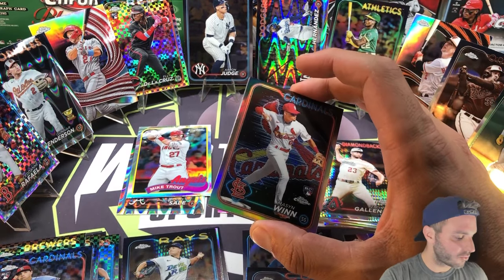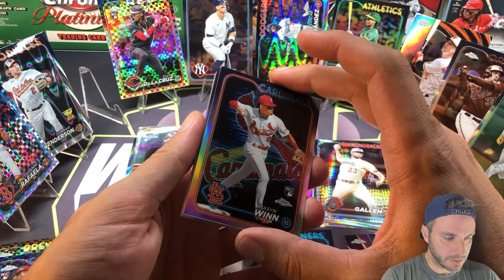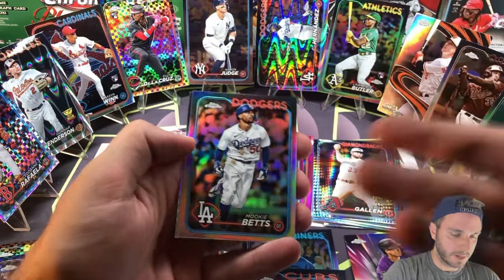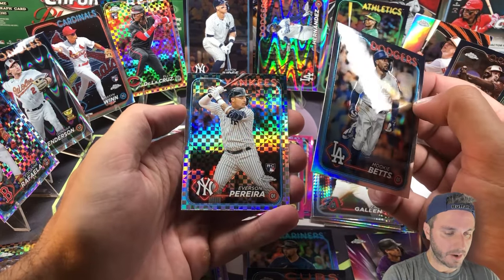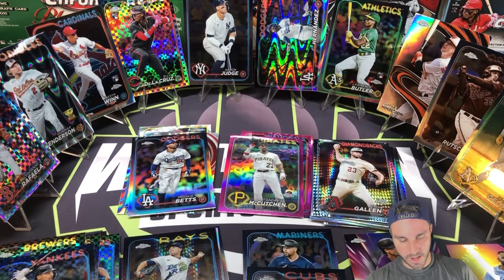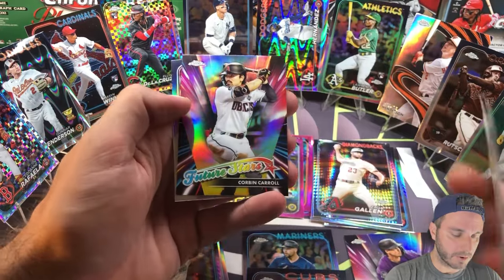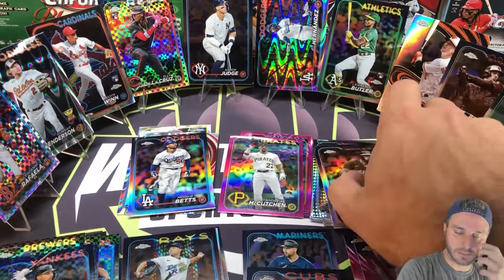This was the most loaded box I think I've ever seen. Mason Winn — oh my god. A Mookie Betts refractor behind it, and Everson Perera is the x-fractor. This monster still has one pack left! Meanwhile on the blaster side: Abbott, Alvarez, Musgrove, Corbin Carroll future stars, a sepia Cody Bellinger — and the color on the blaster side is a blue.